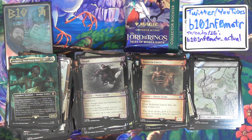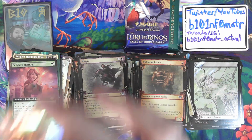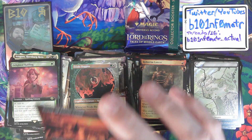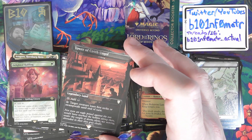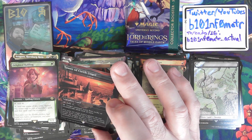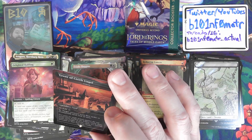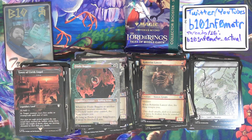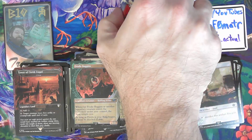I don't know if this is new or not — it looks like it might be a scene card. Ooh — Delighted Halfling in surge foil extended art, that's kind of cool. Frodo Baggins in surge foil. Tower of Cirith Ungol, which is Urborg — legendary land, tap add black, target creature loses first strike or swampwalk until end of turn. Actually it's just plain Urborg, not Urborg, Tomb of Yawgmoth. Food and Smog in surge foil.